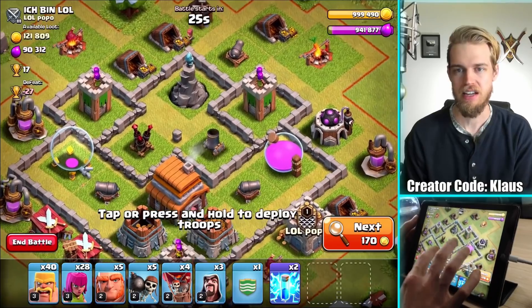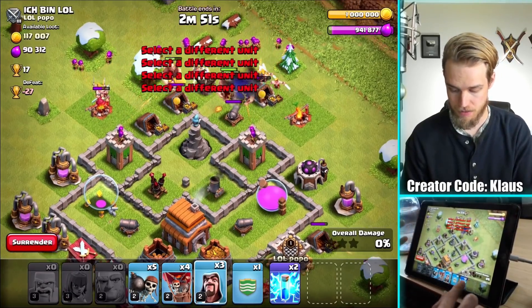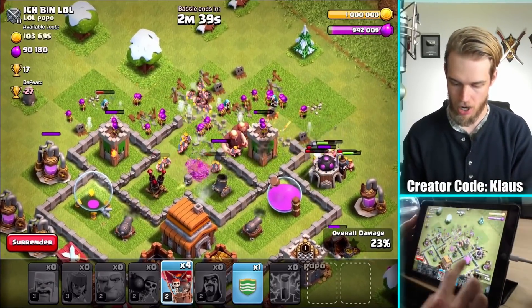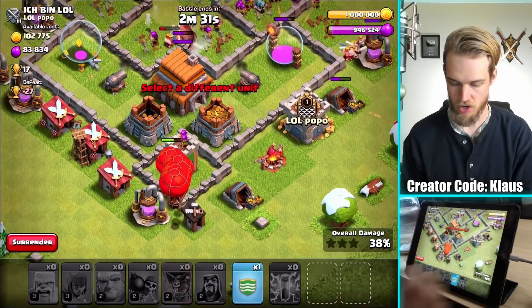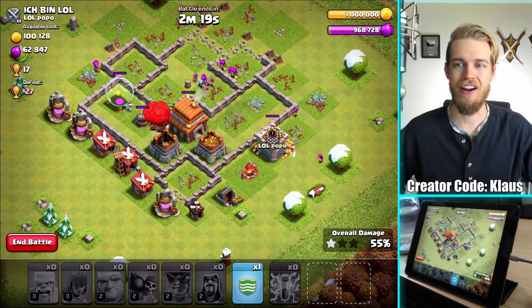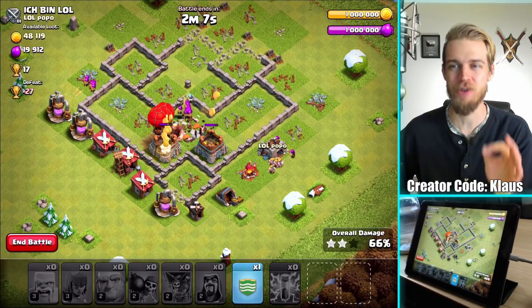Here's a good one — it's got the wizard tower and the air defense. There is no CC — that's brilliant. Let's smack this base; I'm pretty confident we can get it done. I've got CC troops as backup. Let me just throw down a couple of lightning spells, wall breakers, and the wizards. Let's see if we can grab the air defense, and then I'm going to send all four balloons straight at this archer tower. This is going to be a three-star! The archer tower did not stand a chance. That is a three-star for us at 17 trophies — so I just need eight more trophies to crack a thousand.